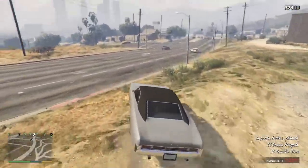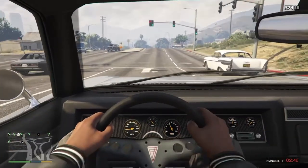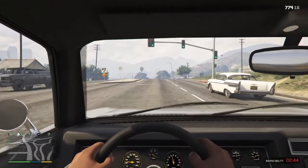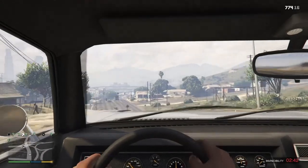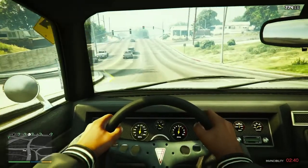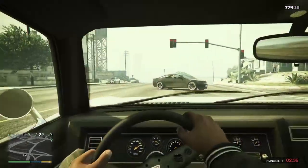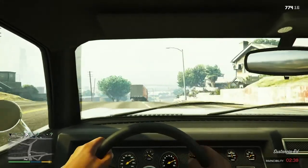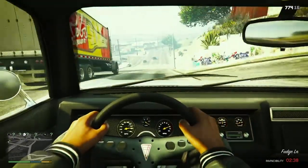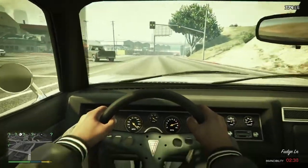All you got to do is go in first person — you don't have to, I just suggest it because you can see the speedometer. Go ahead, go in first person and hit his special ability. Watch the speedometer go up, let go of it, and then watch it keep going up. Let go of it again, and then this time it should be maxed out. There we go — all the way to top speed.